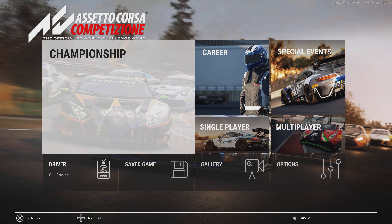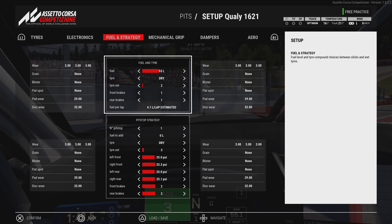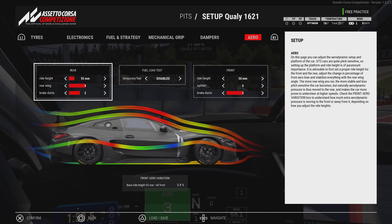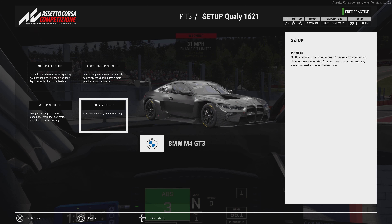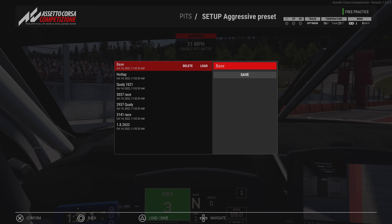Now I'm going to start by saying there's definitely a lot more negatives than positives. I'm going to start with something that most of you will find very useful, and that is how to access your setups. Previously when the 1.8 update came out we had to press the options button rather than triangle. They didn't say this anywhere in the game, but we were able to press options and access our setups.